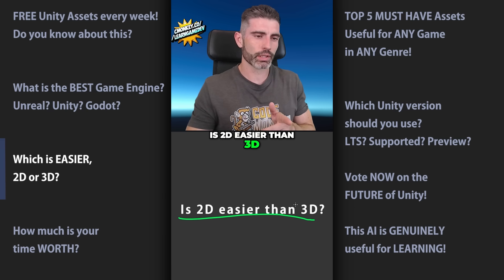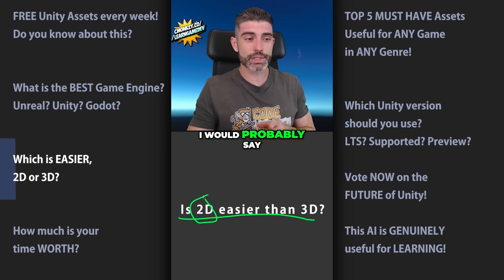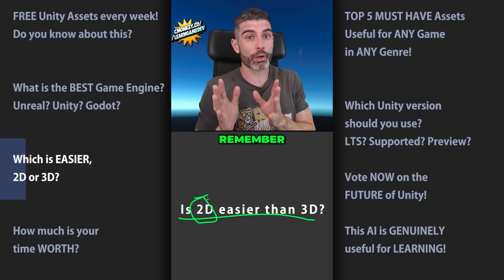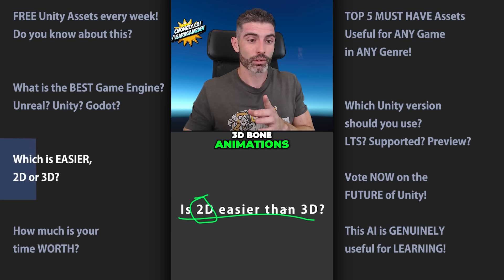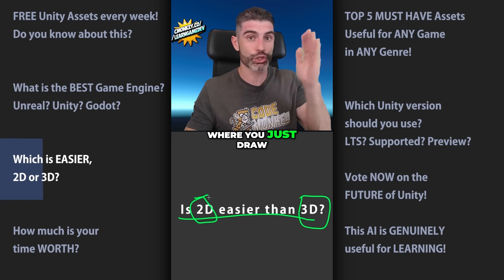Is 2D easier than 3D? This is a question I get every once in a while and it's a very valid, interesting question. If you asked me this 10 years ago, I would probably say 2D is probably easier, just because drawing a single sprite is much easier and much less work than drawing a 3D mesh — where you've got to draw the mesh, set up the UVs, draw the textures, and then probably do some complex 3D bone animations. So in terms of workload, 3D is generally more work than 2D.